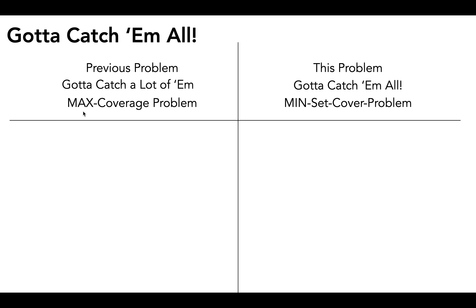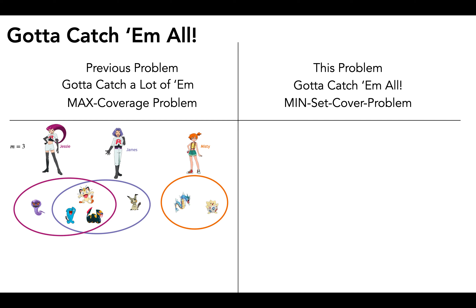Recalling from the previous problem, in the max coverage problem we were given a number m, which represented the number of trainers we had, and each trainer came with a set of pokemon. We were also given a number k, which represented the size of a team we wanted to pick.